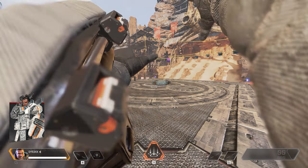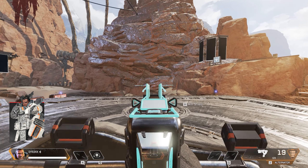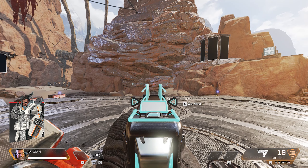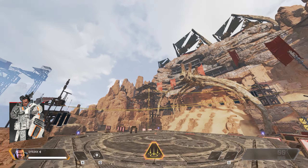Dome of Protection allows Gibraltar to deploy a dome shield that blocks incoming and outgoing attacks. His passive Gun Shield deploys a gun shield that blocks incoming fire, and with his ultimate Defensive Bombardment, Gibraltar can call in a concentrated mortar strike on a marked position.